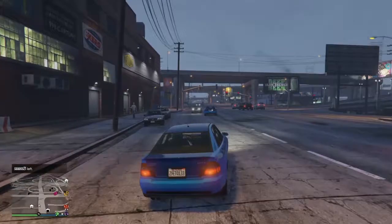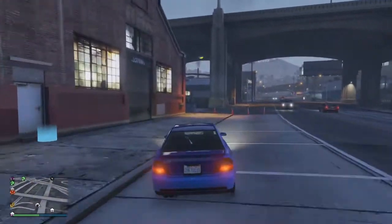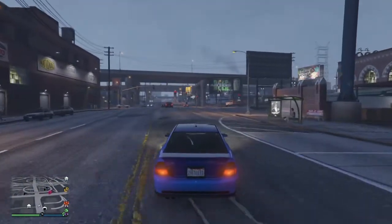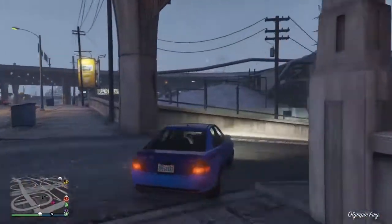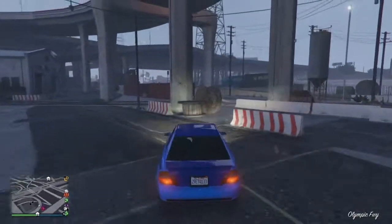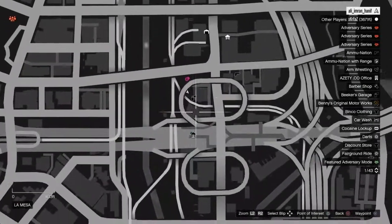Now that we know this session is able to dupe cars, grab any street car you want — it has to be a street car, not a personal vehicle, and make sure it doesn't have a tracker. Go to Los Santos Customs. I prefer this specific location because it's way easier to do the glitch here — I'll show you where it is on the map.